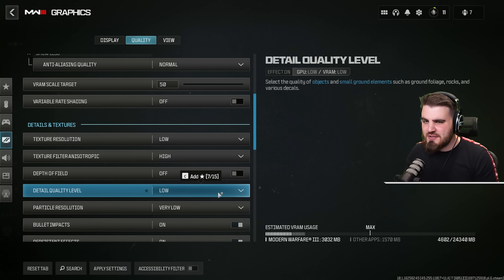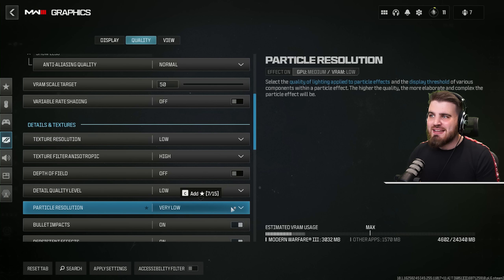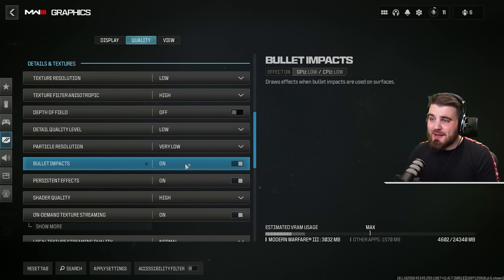You will gain some very nice performance from that. For particle resolution make sure this is on very low — this sets the quality of fire and explosions in game. It does make them look really bad but it saves a pretty solid amount of FPS; the GPU impact is listed as medium, and with all the explosions and effects happening on screen it can really tank your performance if set any higher. Bullet impacts is completely personal preference — leave these on or off depending on whether you like seeing bullet impacts on walls. I'm just going to leave it on.